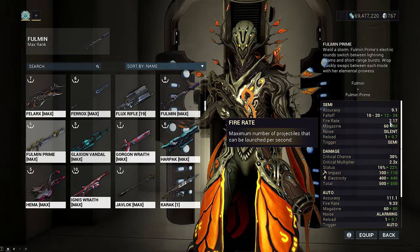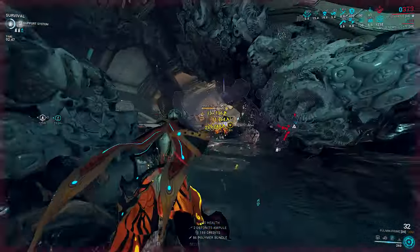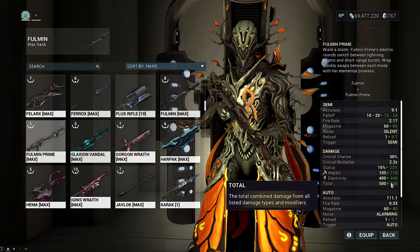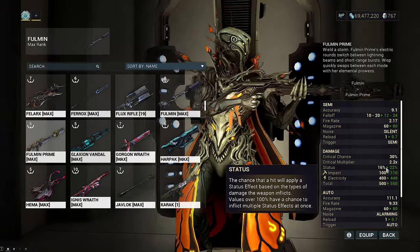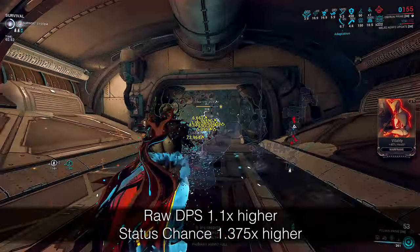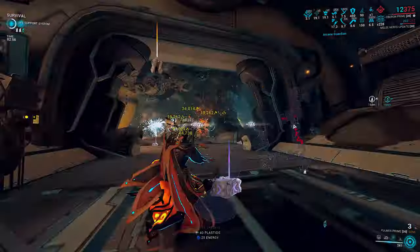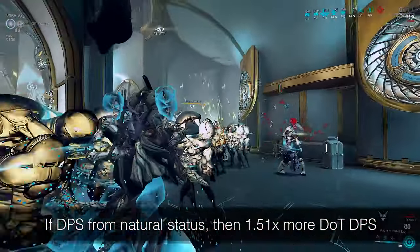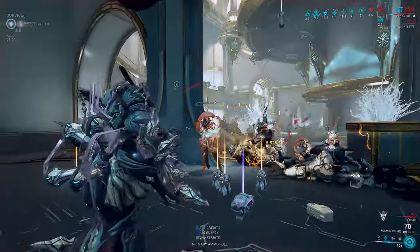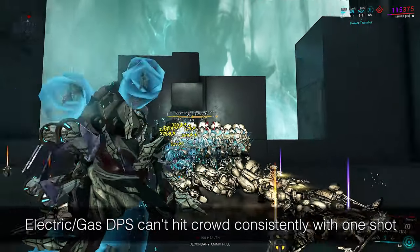The big benefits of Fulmin Prime are primarily all of these quality of life feel-good changes rather than actual DPS. For damage stats, shotgun mode went up by 10%, status went up from 16 to 22% — so we do 1.1 times damage and inflict 1.37 times status. If you run a DoT-based build from natural status procs, that's 1.51 times more DoT DPS. The only problem is Fulmin does not shoot that fast, nor is the shot that big in hitbox size, so this has limited use.